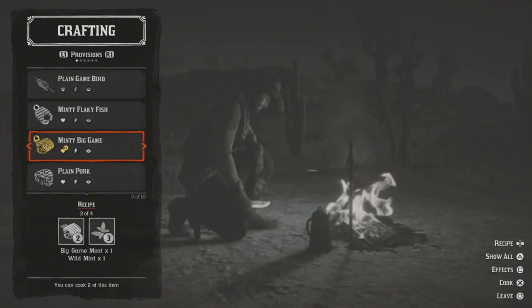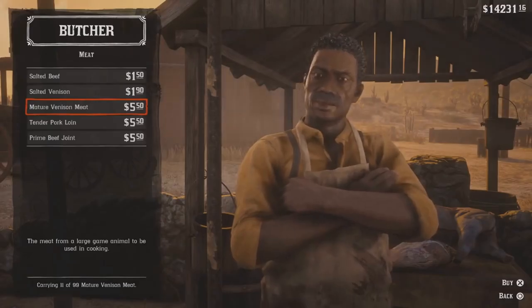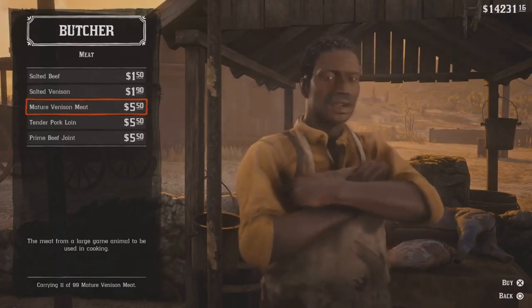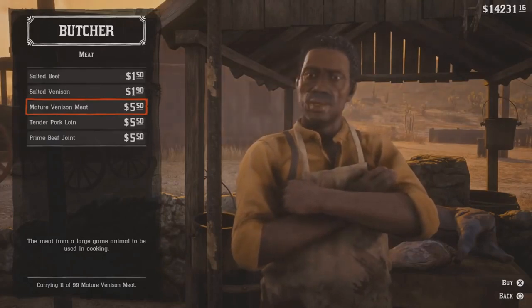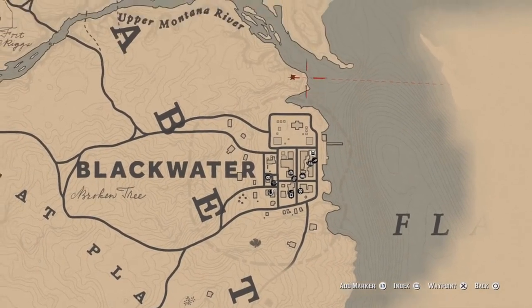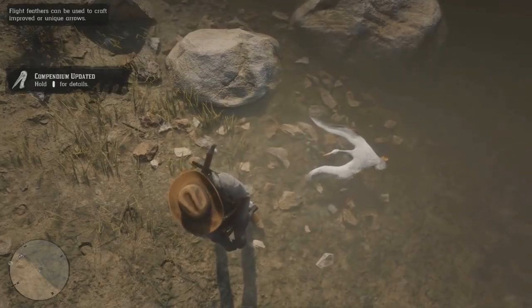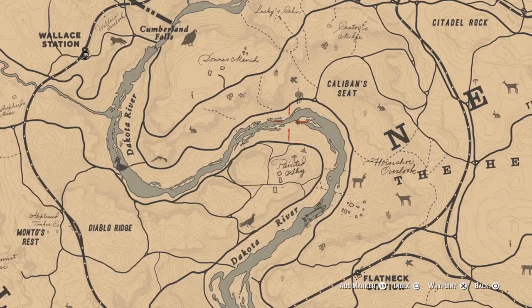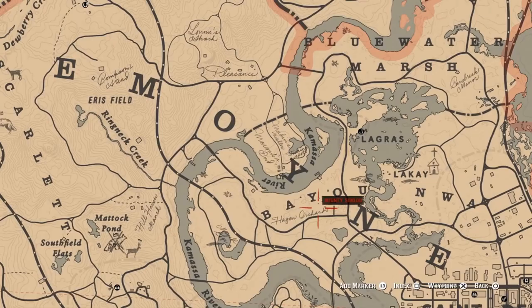You only need to find 8 types of meat yourself, because 3 are already sold by the butcher: Venison, Pork, and Prime Beef — easily purchased for about $15–$16 total. Just season and cook those three and you're done with them. For exotic bird meat, the easiest approach is to search for a Pelican, which can be found around the east side of Blackwater. For plump bird meat, you need a Turkey, Goose, or Chicken. For big game meat, the easiest option is Gators, found all over the swamps.